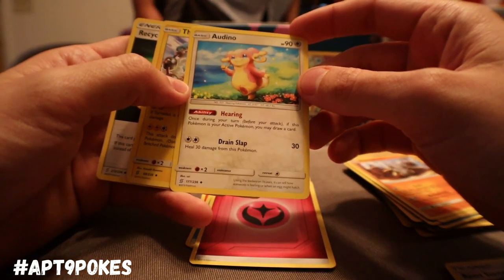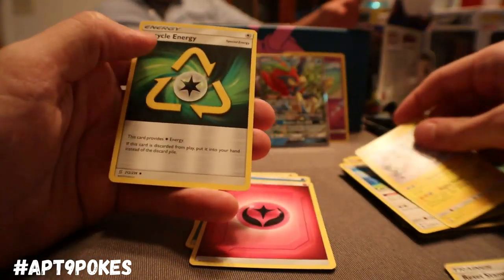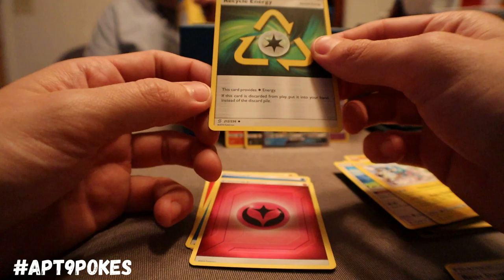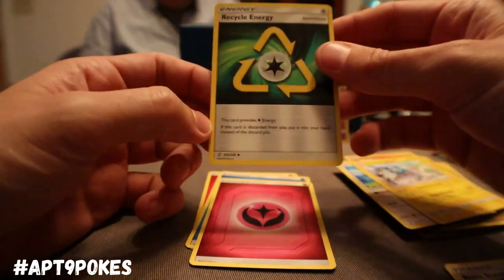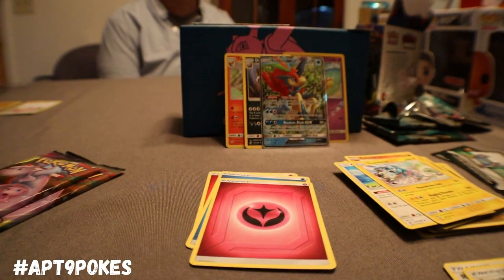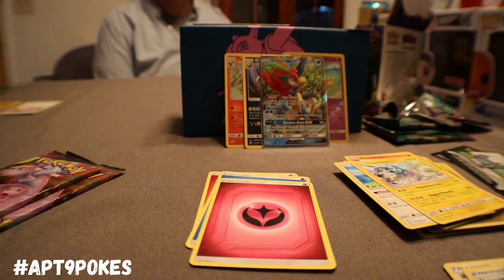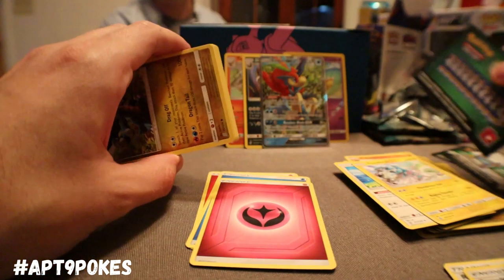Palossand. Thunderous, and Recycle Energy — if this card is discarded from play, put it into your hand instead of the discard pile. It's actually so strong. On something like that GX, you only have to discard one energy and you put it right back in your hand — kind of like the Fire Energy.